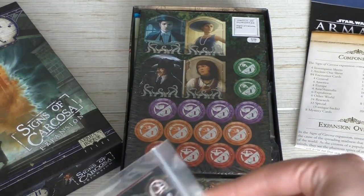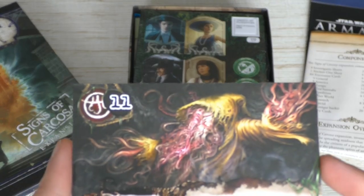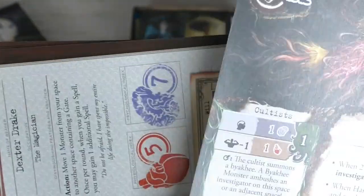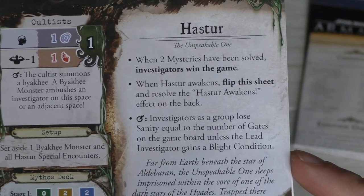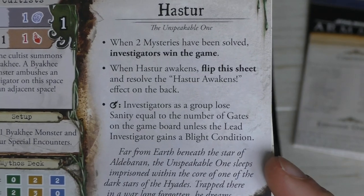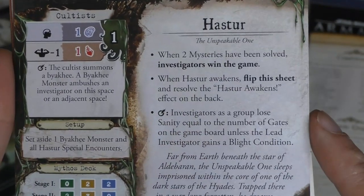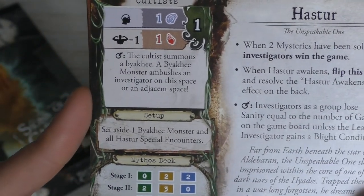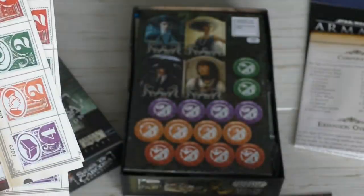We have the new ancient one card: Hastur, the unspeakable one. He looks menacing and has all his special abilities. He needs two mysteries solved to defeat him. I'm not going to spoil what happens when he awakens — I want to experience that myself. On the reckoning, investigators lose sanity as a group equal to the number of gates on the board, so many gates is very bad news. Cultists also summon Byakhee.